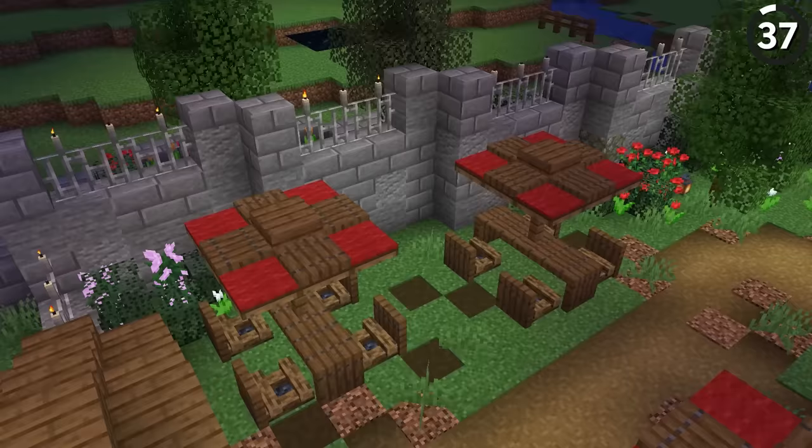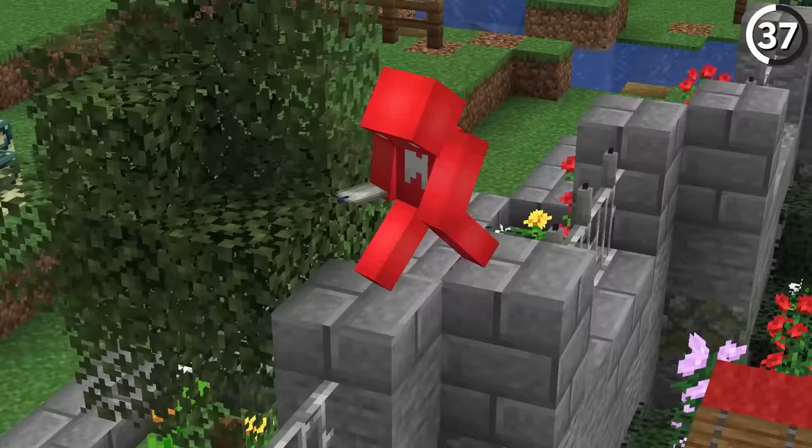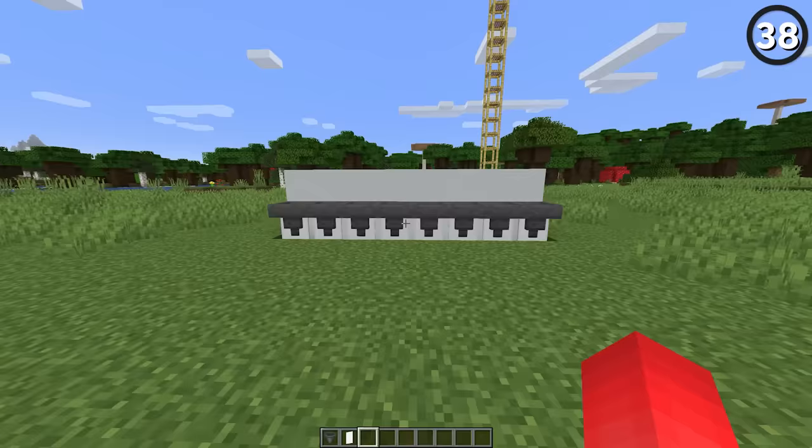Don't light your candle on fire — instead, you might want to try this. By adding in unlit gray candles to the top of our iron fence, we have the perfect detail for our metal bars. And what's even better is that the wick out the top even kind of looks like barbed wire poking out. A nice touch.